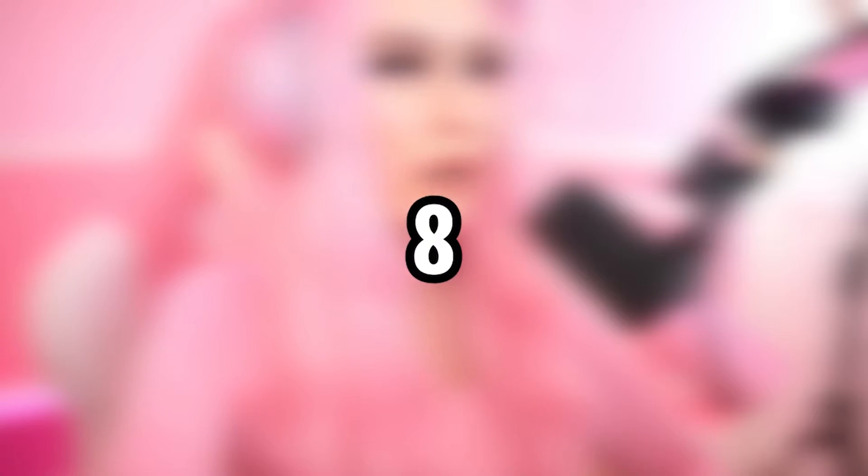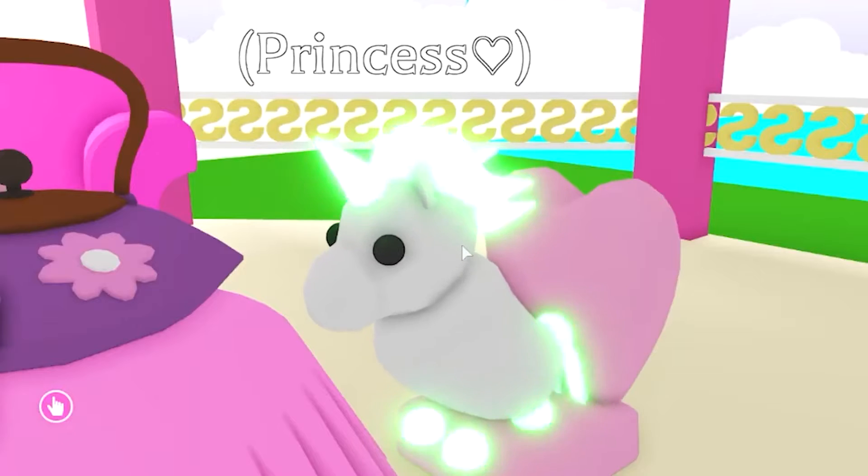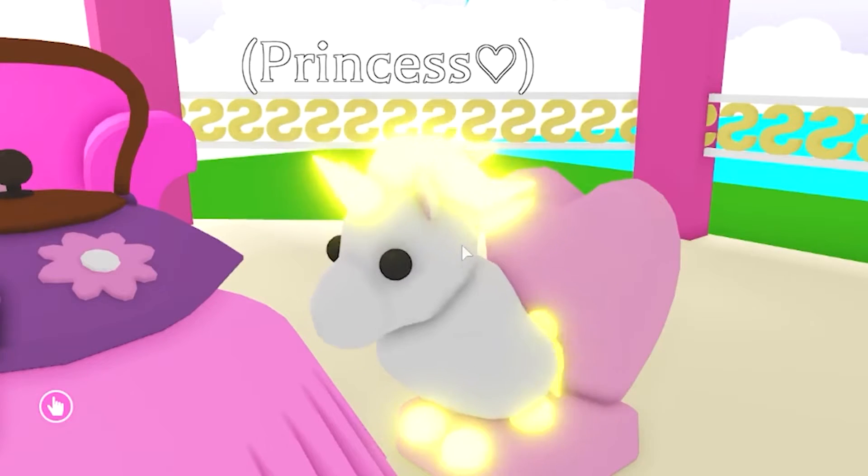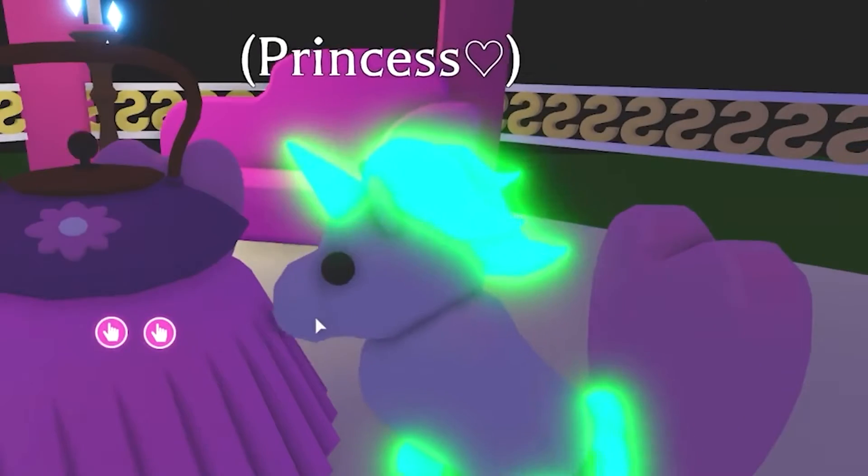Number 8: Cobra. The Cobra is a premium legendary pet in Adopt Me, which can be obtained by purchasing it for 500 Robux or by trading. The Cobra was released on June 17, 2021. It can be purchased in the Sky Castle or by the Robux Pet Menu.